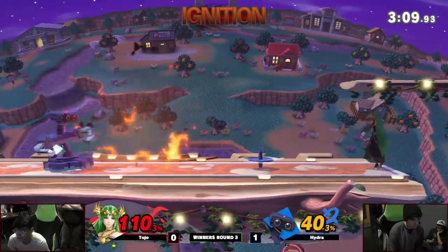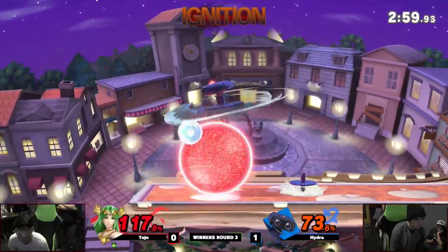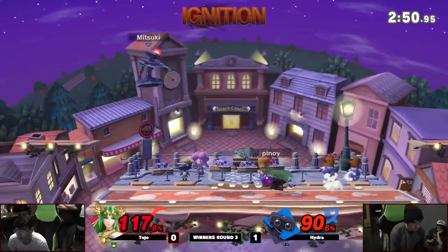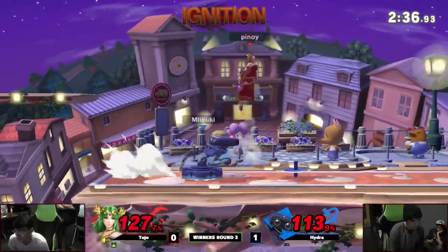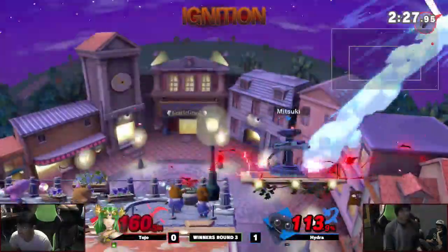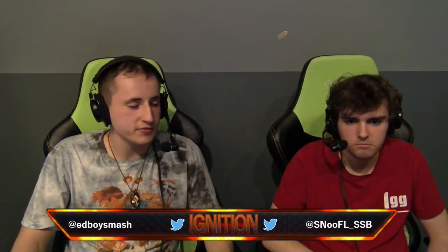Waiting — that was a good drag down by Hydra, good attempt. Good conversion — that's what I'm talking about, use it against him. Patient, patient. This is anyone's game. Hydra definitely getting a little antsy for these kill options. He's definitely going to want to do that against Pally. Hydra just trying to get that up air at 113%. Not adjusting the gyro enough, getting edgeguarded — bad situation. That was a really nice trap from Hydra there. I thought Toho was going to win that honestly — he was bringing that back super hard. If you weren't getting hit with that gyro early, you're going to eventually get hit by it even late game. Good adapting with the Palutena.